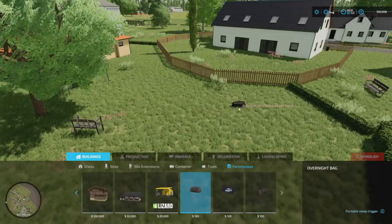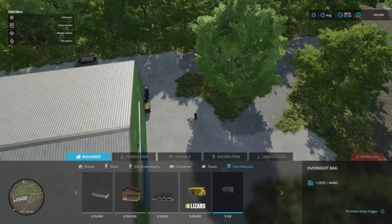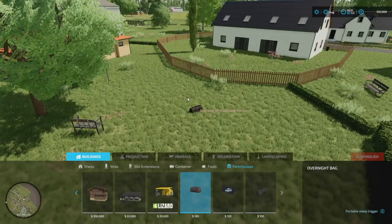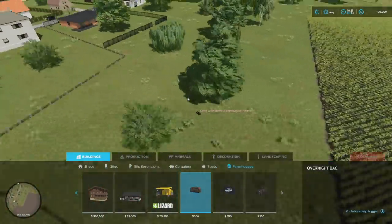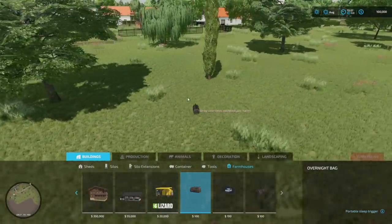From Schulz Mary, we have the portable sleep trigger called the Overnight Bag. You can literally put the bag down wherever you want and sleep there. On Xbox it works really well. This is a mobile sleep trigger for all platforms - throw it in the back of your truck with your toolbox. Schultz is doing some really neat stuff.